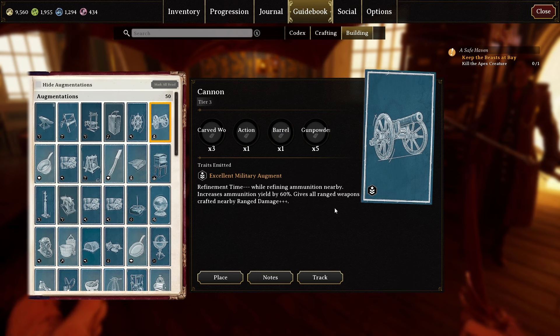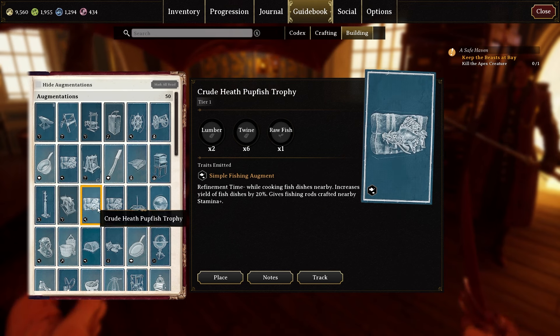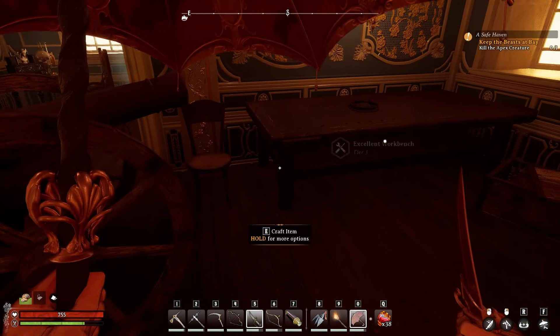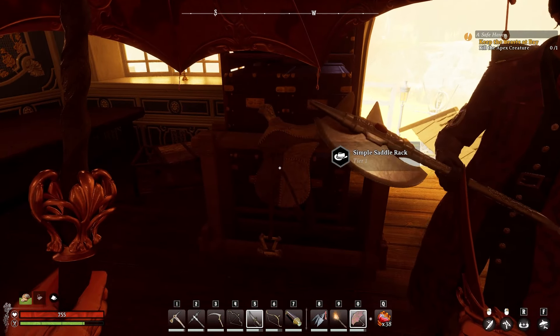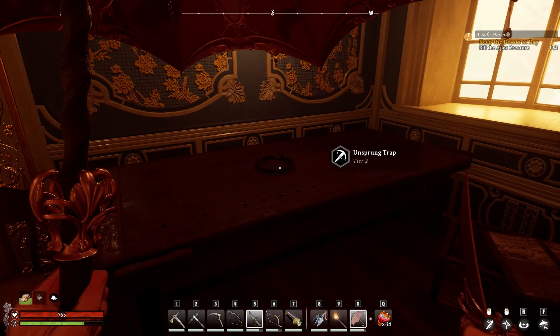What I did — and what you should do — is go through the augmentation set and make a document, just a word document, and categorize the augmentations. So like ranged weapons: put the cannon there and find all the pieces that do that. All of your fishing rod stamina stuff, all of the fishing things — go through and do that.